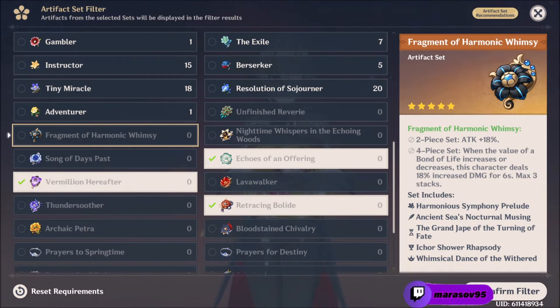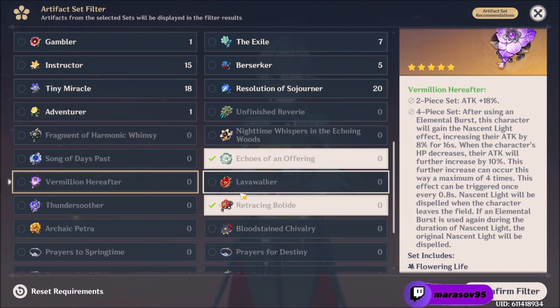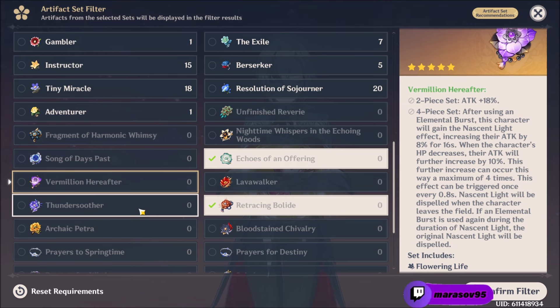For her artifact sets, there are a few ones that she can use effectively. First is the new artifact set, Fragment of Harmonic Whimsy — with the 4-piece set you get an 18% attack increase, and when your Bond of Life increases or decreases the character gets an 18% damage increase for 6 seconds, and it can accumulate up to 3 times. So in total you would get an 18% attack increase and 54% damage increase. For the second best artifact set, I'd say it is the Vermillion Hereafter because it consistently gives a 66% attack increase as long as you keep decreasing your life, which I'll explain how you can do very easily later on.